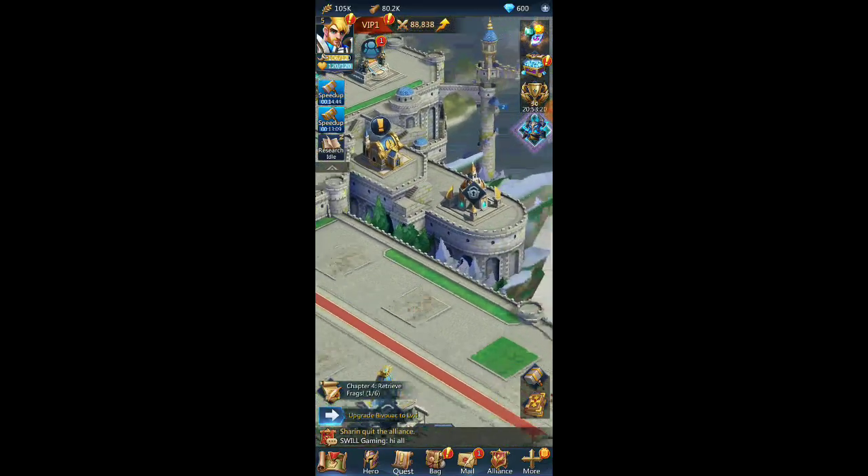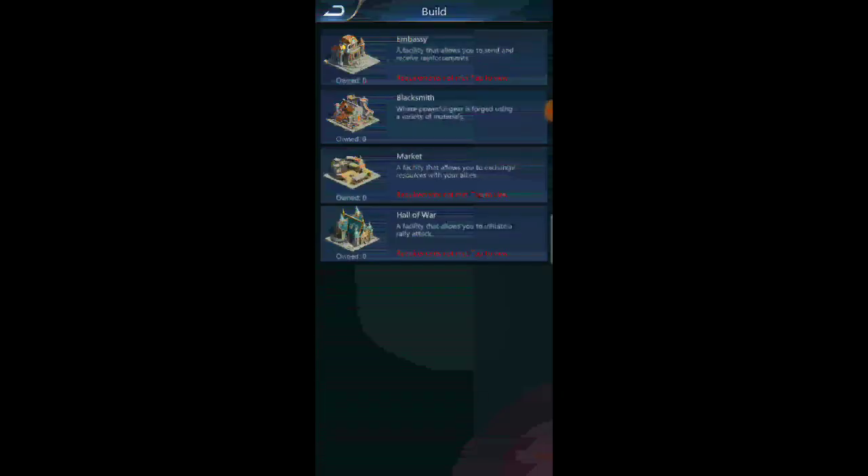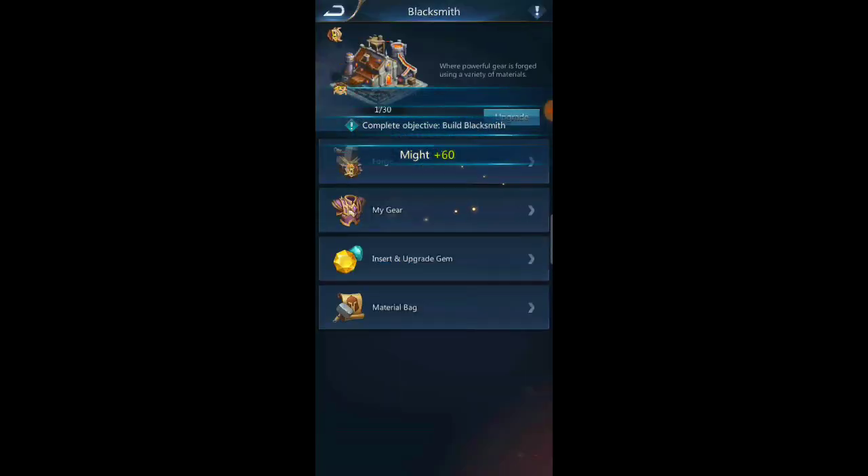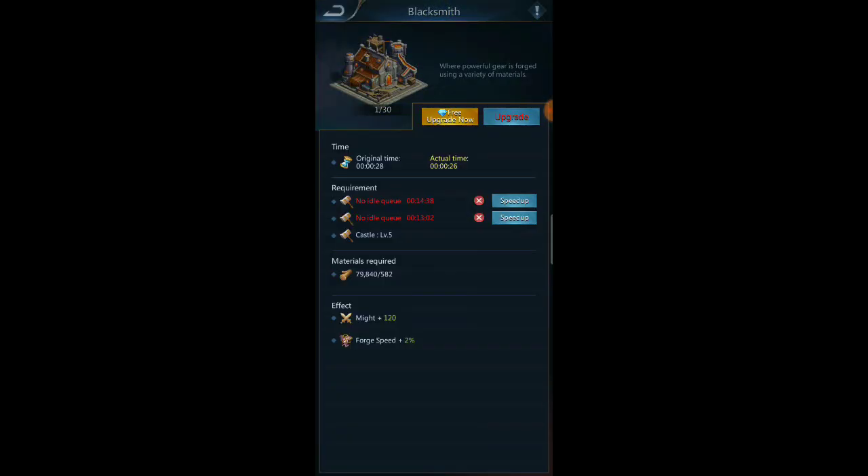We can build a blacksmith — cool, let's get that built, at least it's free right now. Now we can actually upgrade and get some gear going.